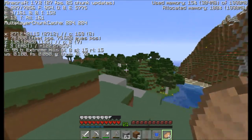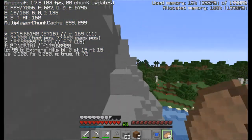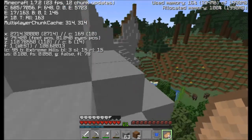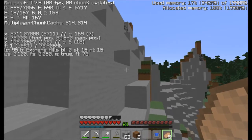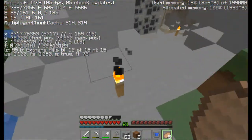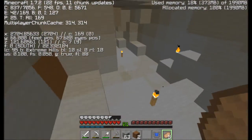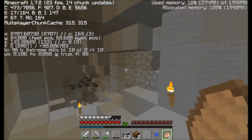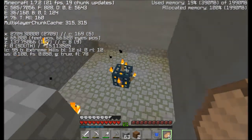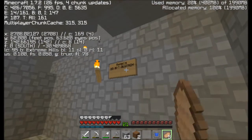Over here around here should be the entrance to that cave. Can't seem to find it right now — oh, there we go, right here. So I was just walking through this cave, I didn't grab all the coal yet, walking walking walking, and I saw this wall, this wall of cobble, peeked in, and tada — zombies.